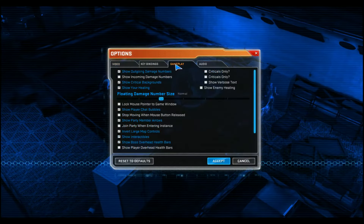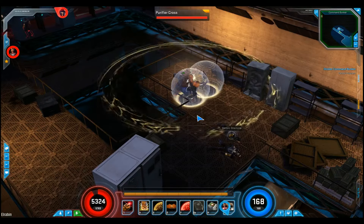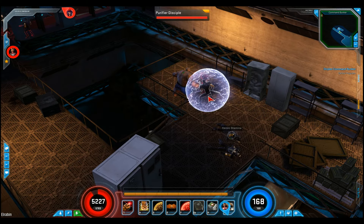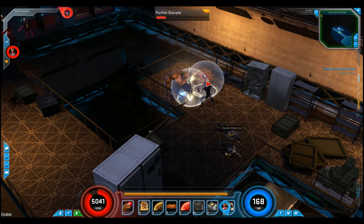And you can very clearly see under Gameplay Options that I have Show Outcoming Damage Numbers. They are taking no damage. And you can see very clearly that when I punch them, they take damage.